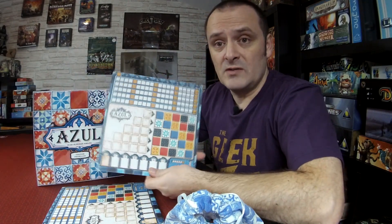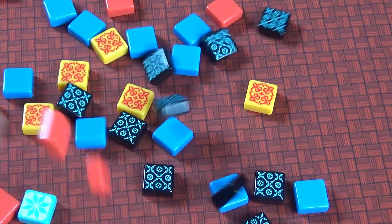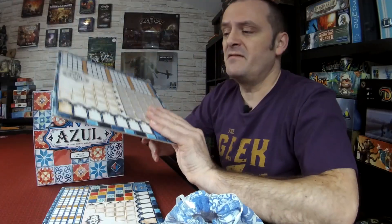As you can see from the board, all the tiles are placed out in a diagonal line so no tile is in the same column with the same color. There are five colored tiles, which keeps it simple and refreshing. The colors are based on the azul blue and some kind of 70s wallpaper aesthetic. There is also a variant on the back of the player board where you actually get to create the wall the way you want to.